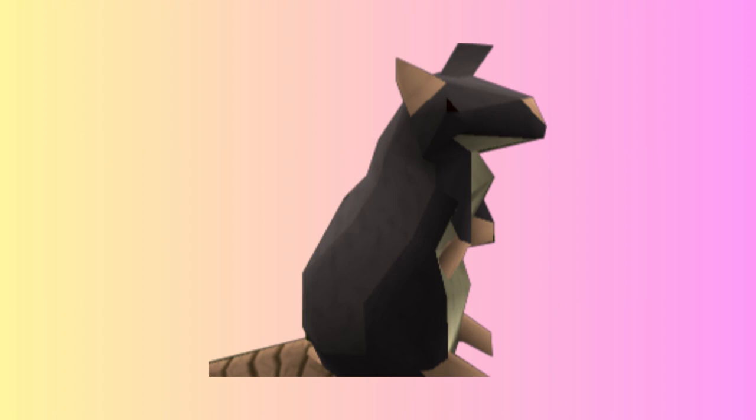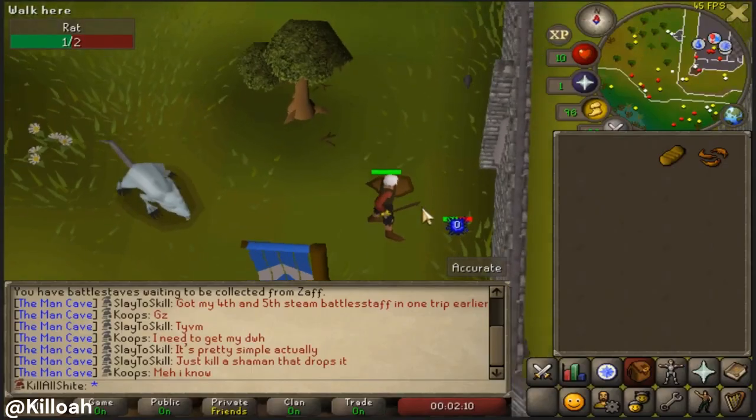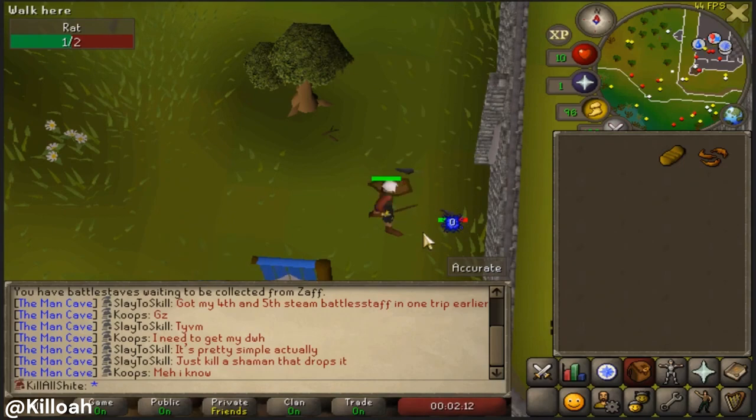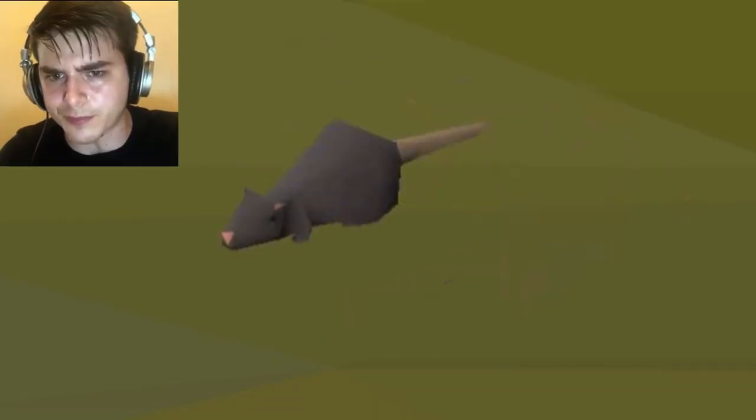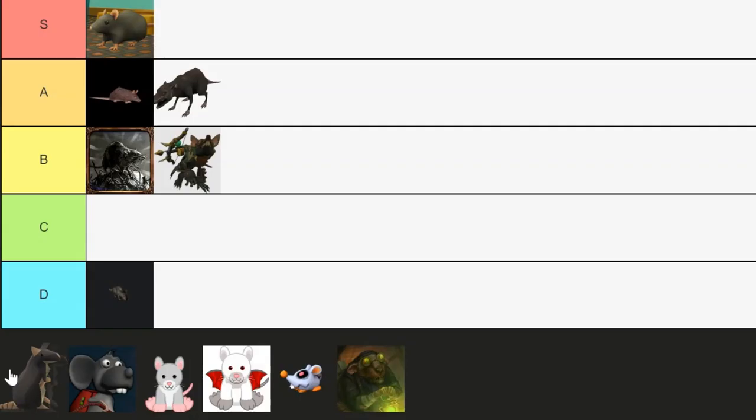The RuneScape rats are up next. These critters are hostile enemies that can commonly be found in sewers and dungeons. They are one of the weakest enemies in RuneScape, but because of their small size, they can actually be kind of hard to click and defeat. The rat model here is amazing, but we do have to keep the annoyance factor in mind as well. C tier.